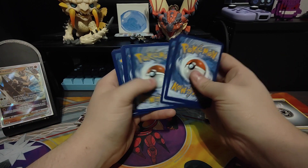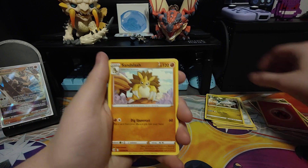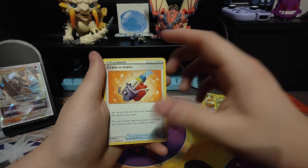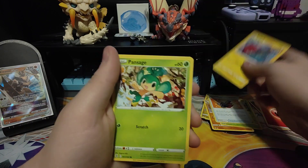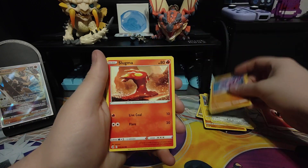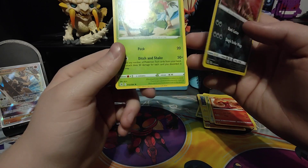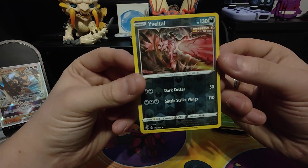One, two, three and four — for the next Fusion Strike pack we have a fire energy, a Sandslash, Swadloon — I don't know how to pronounce that — a Cramorant, a Voltorb with a really weird art I don't like, Pansage, Cufant, Gligar, Slugma reverse holo, Eviolite, a regular Maractus — wait, that's weird, Maractus as a rare? It's a really nice Eviolite though.